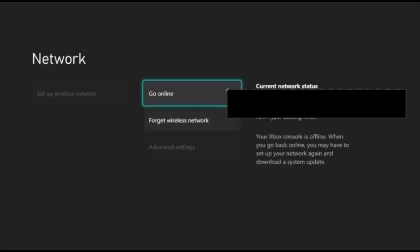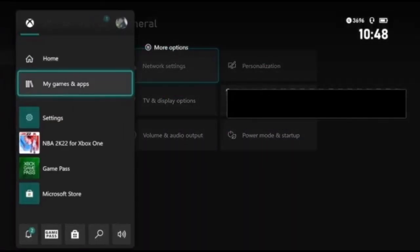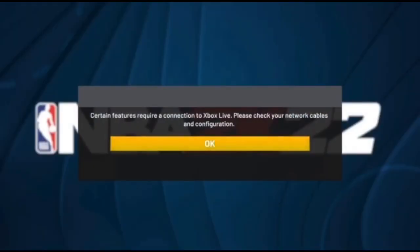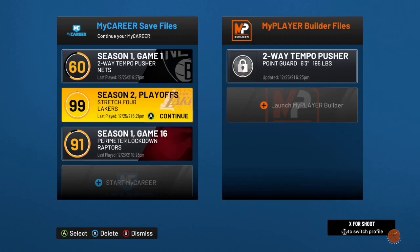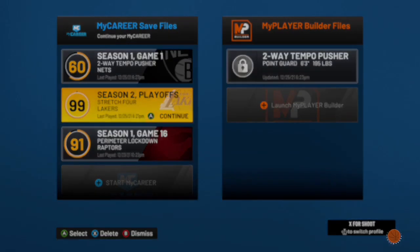Go to Network Settings. When you're in Network Settings, you want to go Offline. Wait a second, then go right back Online. When you go back online, go to the 2K tab — it's gonna give you a message. Click A and load in on the build, preferably the build you just made.